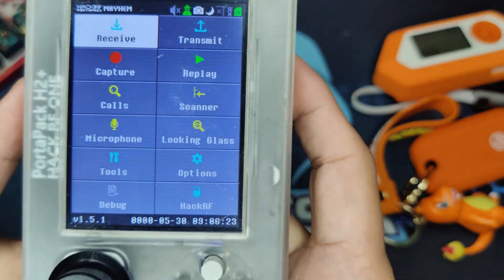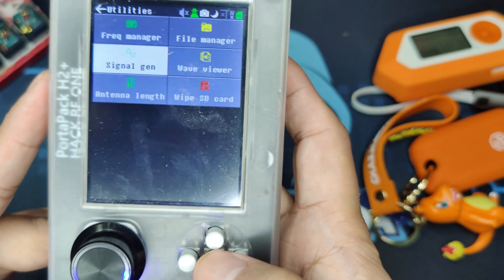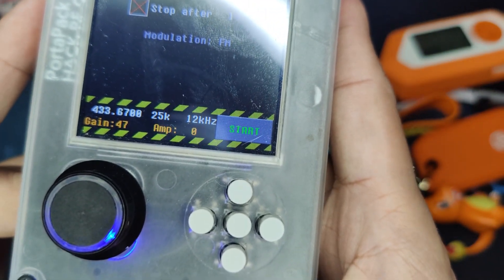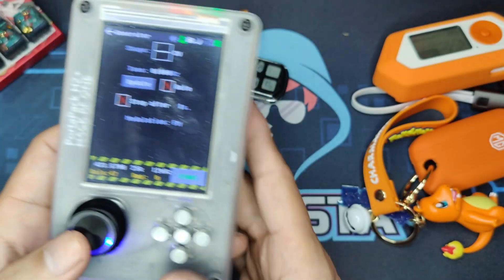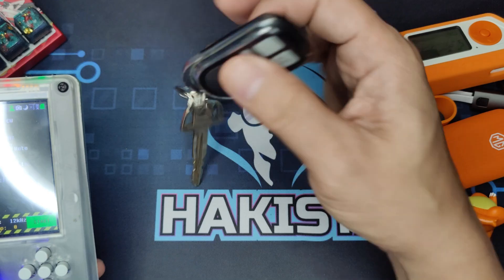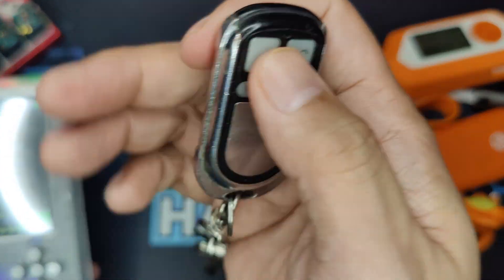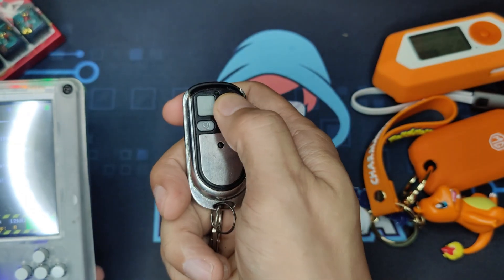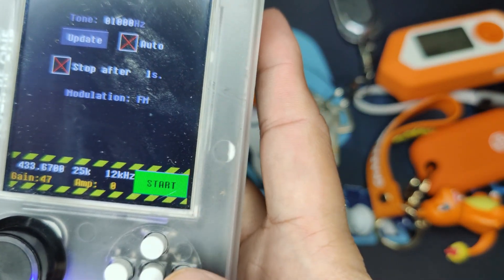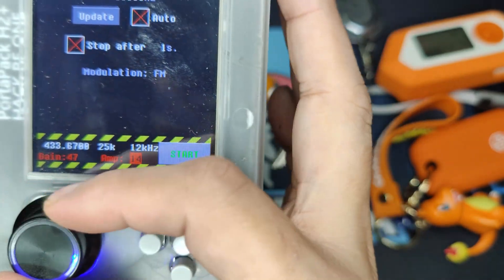In my hand is a HackRF One, and under Tools there is a signal jammer on it. As you can see, it is on 433.67 MHz. Let's just amp it up. Okay, so the alarm still works — as you can hear. Now when we start the jammer we just need to amp it up.